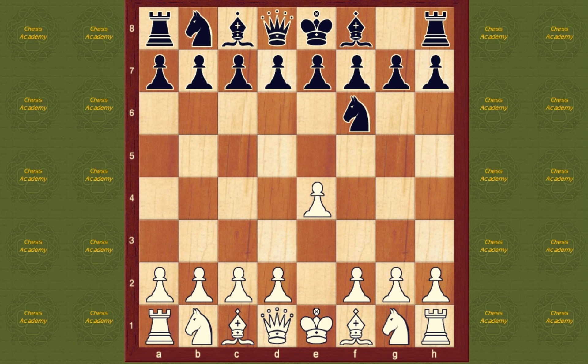Knight f6. Alekhine successfully introduced this defense in the 1920s, and it is still valid today. It avoids major attacking lines by White, while inviting White to overextend in the center.